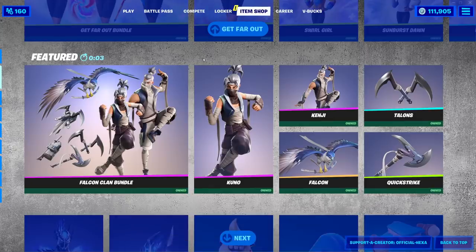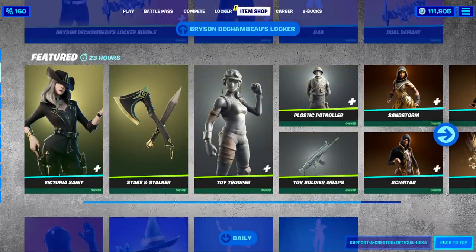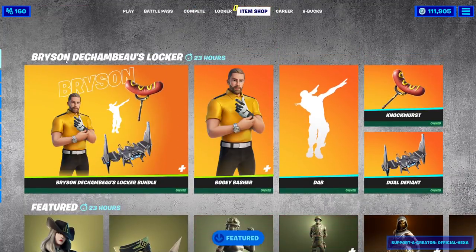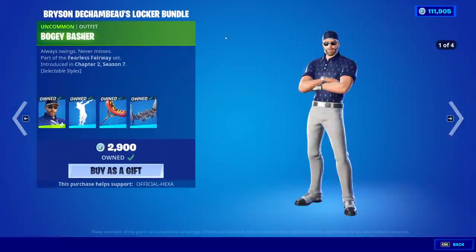I feel like I get my hopes up too much for these item shops. I really do want like Madcap or a new skin or something to drop. We did get a new locker bundle — Bryson. I'm not even going to try to pronounce his last name, but apparently this is a golfer in real life.